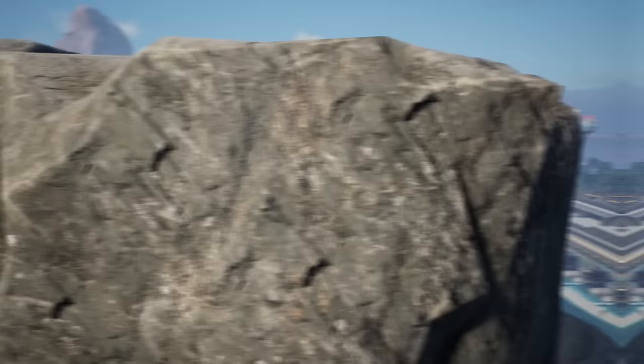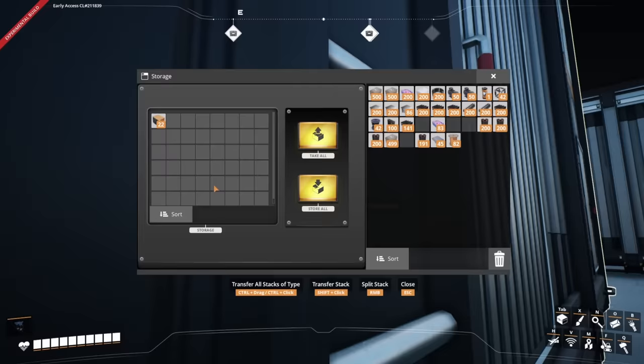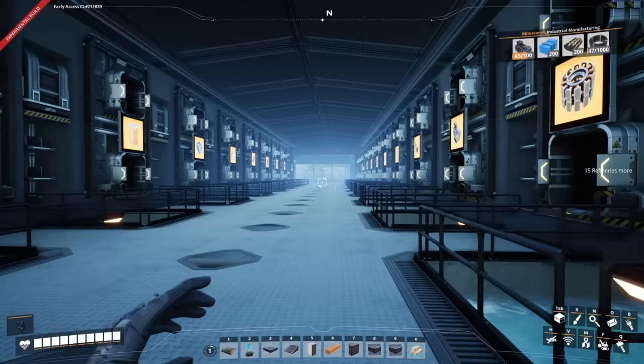Today we're going to be building a new power plant so that I can get this factory going to produce some plastic, which will let us produce the computers we need to get started with trains. But before we do that we're going to need to unlock industrial manufacturing, so we need that plastic and rubber.